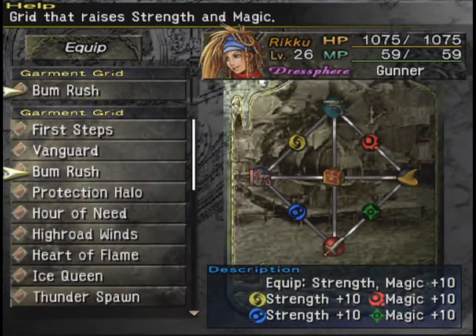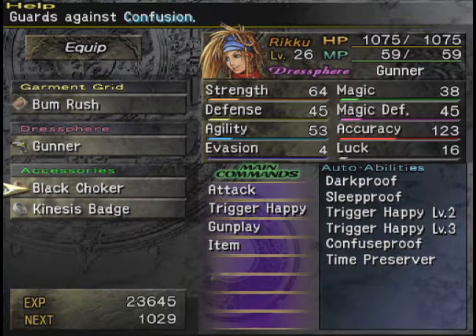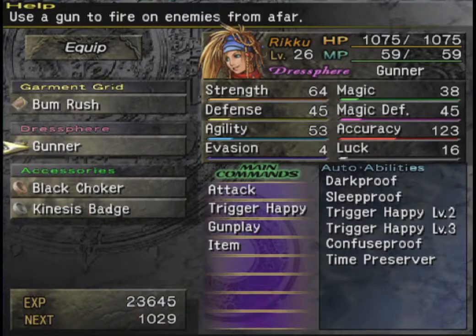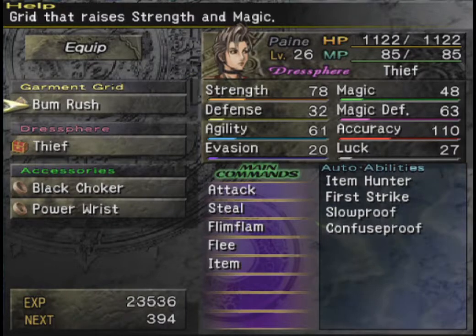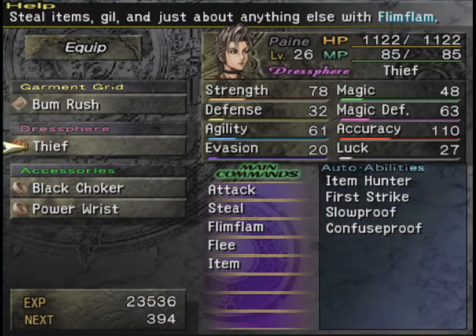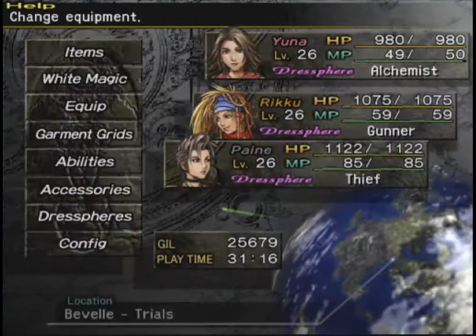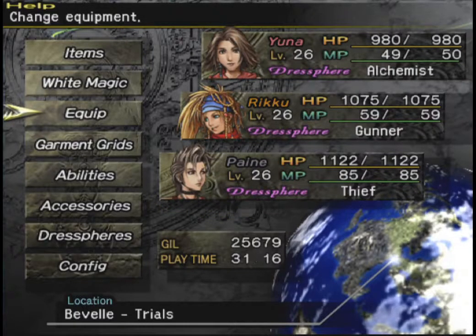Riku is on Bum Rush — I updated the Garment Grid. Got her on Gunner with the Black Choker and Kinesis Badge. Riku does have Slowproof learned with her Thief Dressphere, but chances are we will be seeing the Black Mage here, so I've got protection against slow on both of those. We also want Confusion Protection — we've got that for all three of them now, so huzzah. Pain is on Thief with the Black Choker and Power Wrist. Since she has Slowproof learned, we can use the extra damage from Pain.